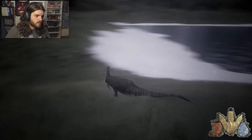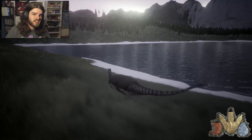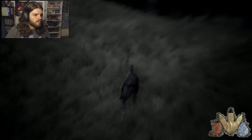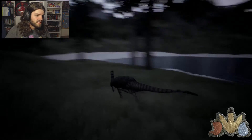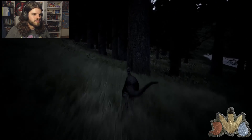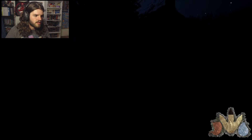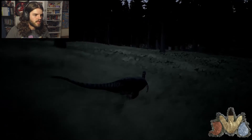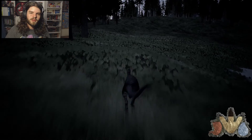Our goals are still the same: get to water, find a sustainable amount of food, and survive to level up. The big difference is this guy is faster but also bigger and a lot more noticeable. People keep an eye out for Dryas — they're easy to catch, don't have much health, so they're common dinosaur snack.